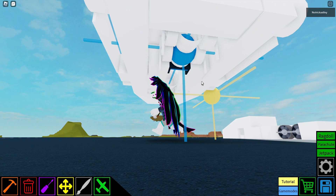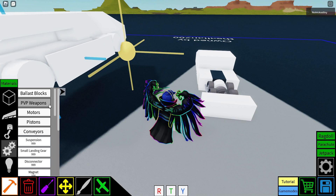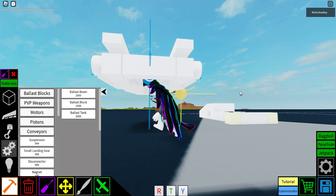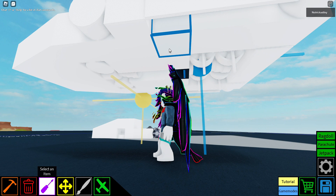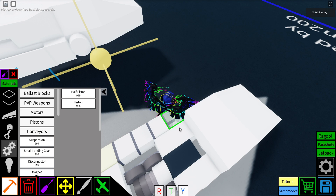Put a ballast block, set the density to 9, on the side there and over there. And then once you've done that, place four pistons like this — 1, 2, 3, 4.